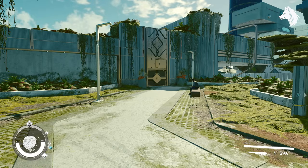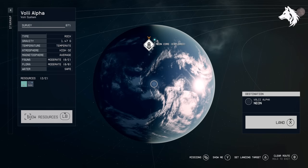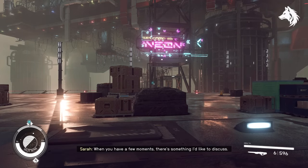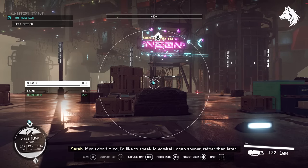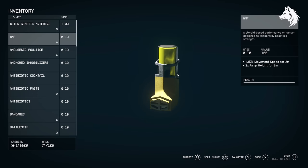You can fast travel to mission objectives by simply opening the main menu, hitting set course, and then holding the travel button — so you can get from New Atlantis to Neon in seconds or any other mission location you're heading to, unless you've never been there, in which case you can only fast travel to orbit. Amp will let you travel around planets much faster.